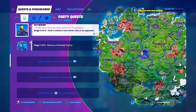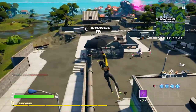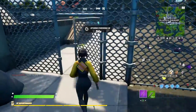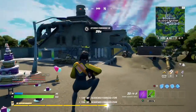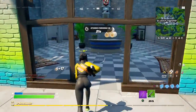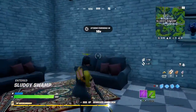So we got Lazy Lake, Retail Row, Catty Corner, Misty Meadows. I don't think we need to dance — we just need to eat cakes. Let's go to Sludgy Swamp and land on the gun. Ate a cake — did it go up to three? Yeah, it went up to three. It didn't show the credit. That time I was going crazy because it didn't show the credit and I thought I didn't get it. So that one, for whatever reason, is kind of glitched.